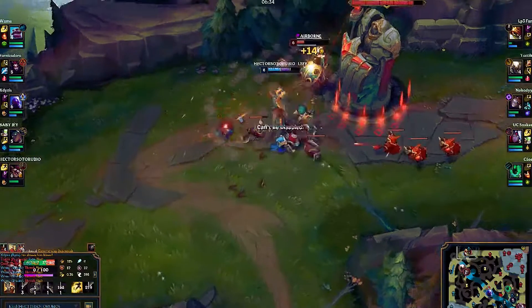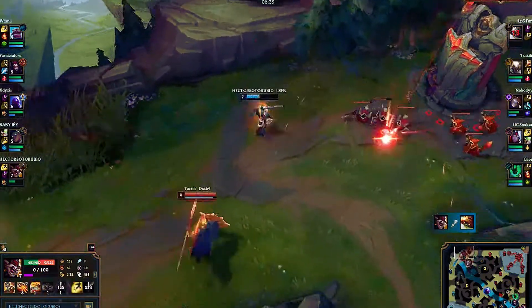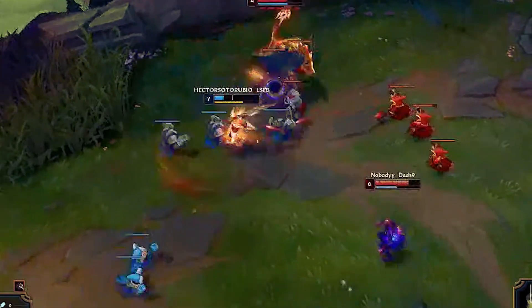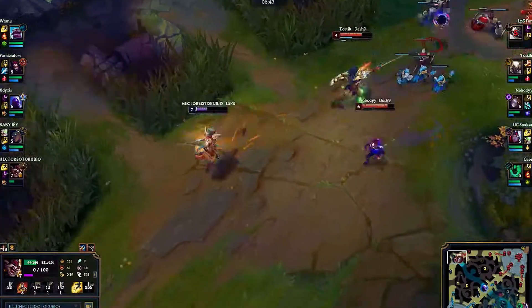The most important part of Kled's kit is his passive. Getting Skaarl back or not can mean the difference between getting another kill or dying. To understand how to get Skaarl back, we must understand how courage works.